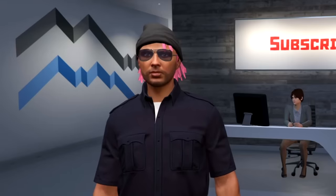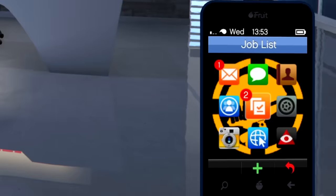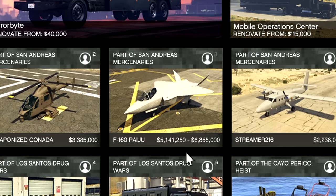I can't believe I'm saying this, but the new best plane in the game — Rockstar has added in a supersonic fighter jet. We're going to buy one right now at War Stop Cash and Carry. And here it is, the F-160 Raiju. Probably saying that name incorrect.